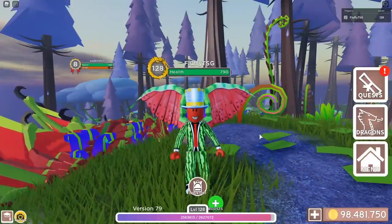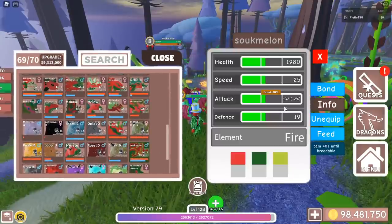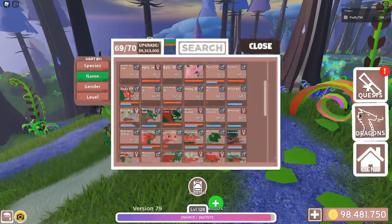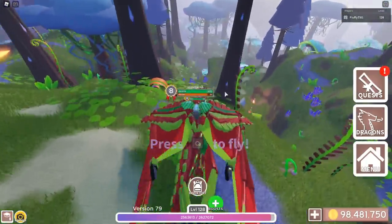But for now, we're back on Dragon Adventures, and I'm going to be showing you how to get a maximum stat sukei — like 10% stats — and a 5 out of 5 mutated sukei really easily, and the fastest way to get the sukei and unlock it.